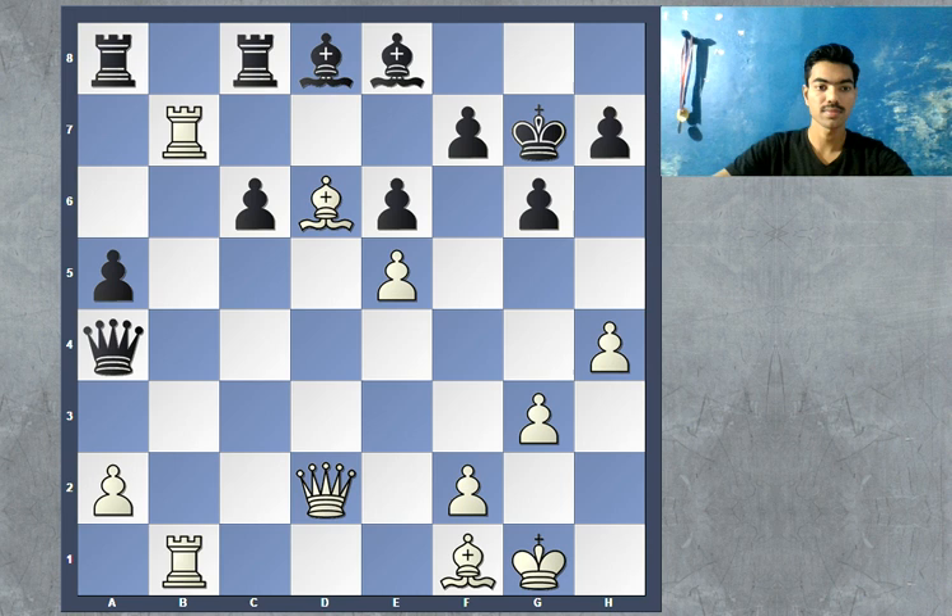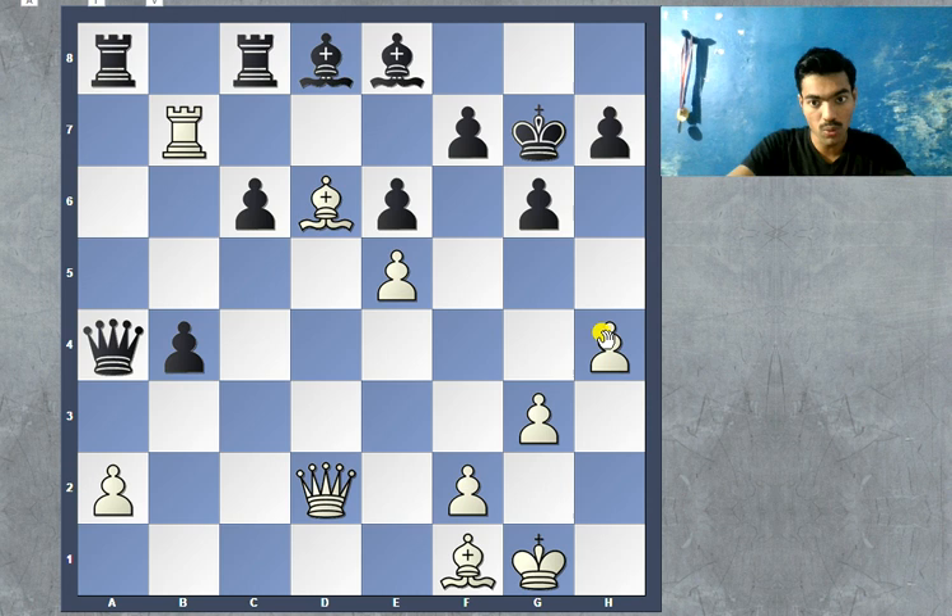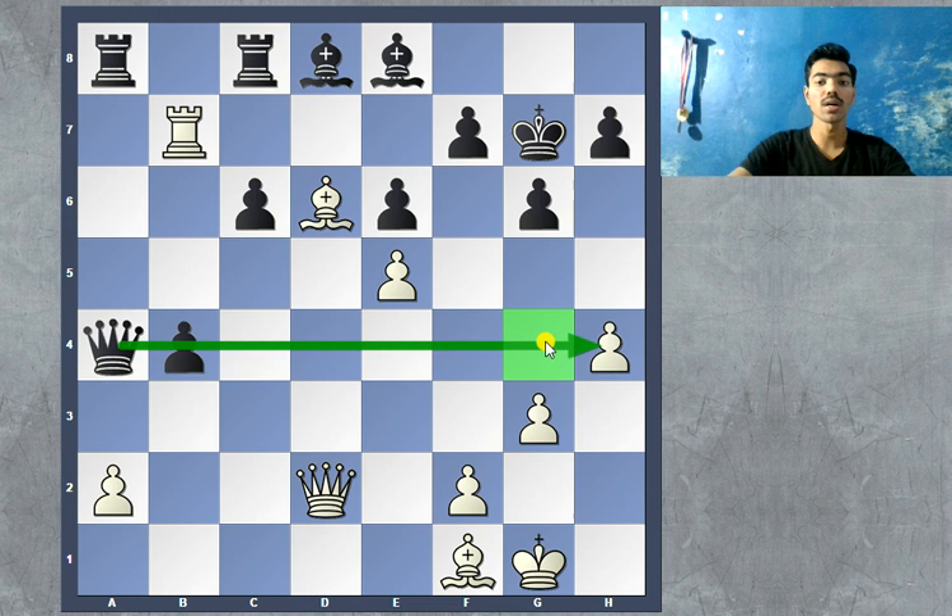I hope you came up with the correct move. First of all, it's very important to play rook 1 to b4. What's the point of this move — why insert this move before attacking? Well, black captures with the a-pawn, and this basically cuts off the queen from the defense. Specifically, the queen does not have access to the g4 square, which is very important as we'll see.